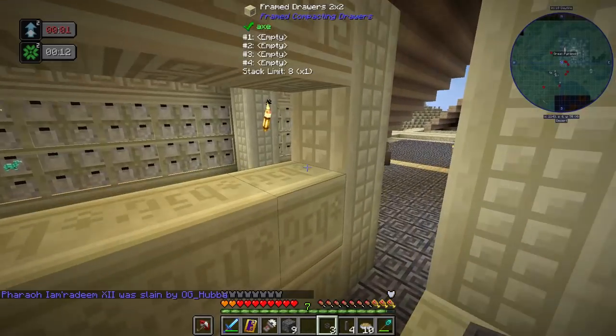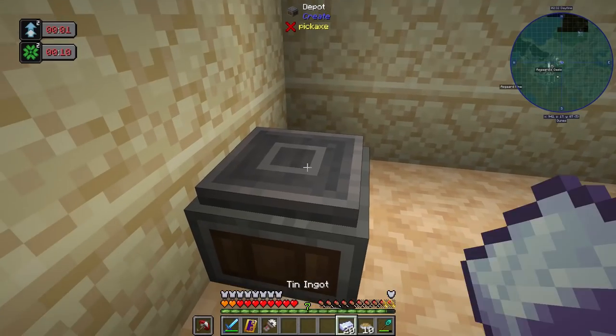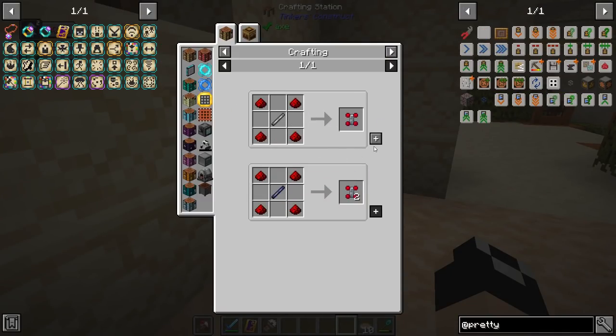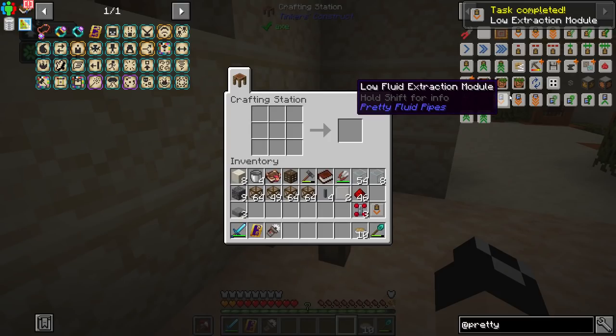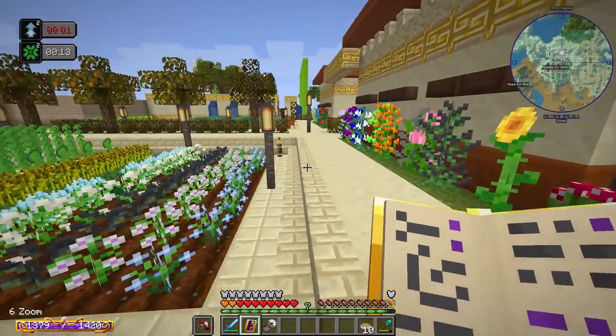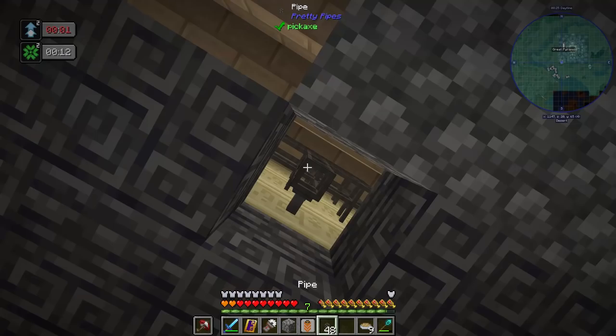That took almost our entire set of pipes, so I'm definitely making more pretty pipes and more andesite alloy. We're going to make a low extraction module — we need blank modules, a redstone servo, four of them. We'll get one low extraction module for now, and wait on the retrieval. It's invar and electrum to upgrade, which we have. There's a bunch more pipes — let's go ahead and upgrade this all the way to the high extraction module tier.